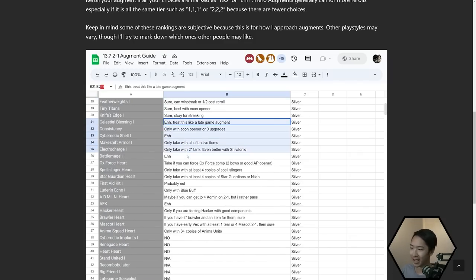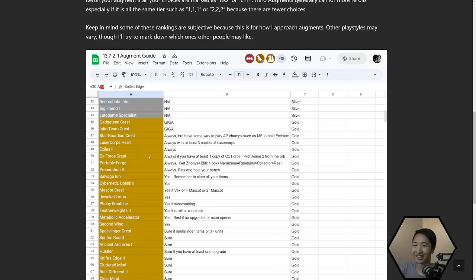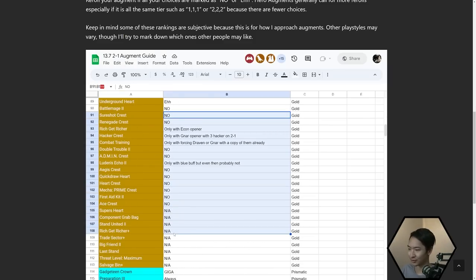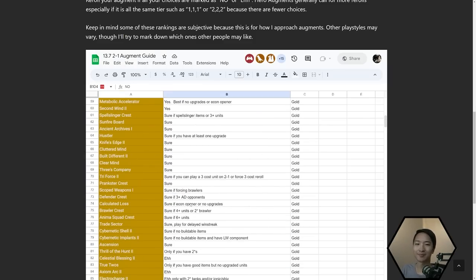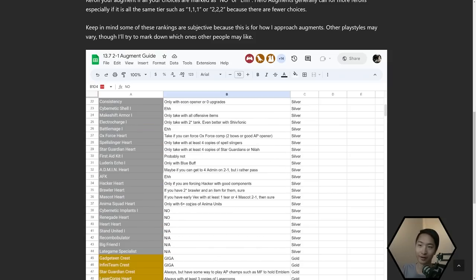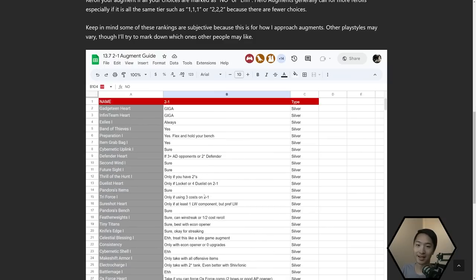The 'eh' category means if you have the perfect start for this, or if it's a silver augment and you don't feel like rerolling, you'd say 'eh, I guess I'll take this.' Then there's the 'no' category — you pretty much never take those. If you have three augment selections and one is 'eh,' one is 'no,' and another is 'no,' you probably should reroll. Maybe even two 'ehs' and a 'no' is a reroll as well.